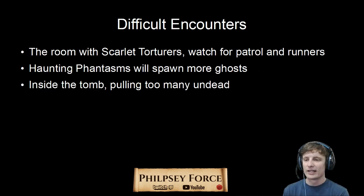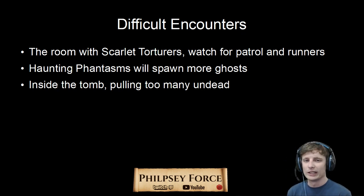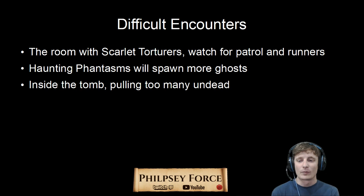Alright, the difficult encounters — my warning signs. Right when you enter the room with the Scarlet Torturers, there is one patrol going around all the rooms. Watch out for the patrol, and watch out for the runners. In one of the rooms there are already four Torturers, so if the patrol walks through at the same time, that's five elite mobs — that could cause some problems. If you're Alliance, the guy getting tortured could aggro you, but he'll die in like one hit. Once you get outside, the Haunting Phantasms — the big black ghosts — will spawn more ghosts, so if you're not prepared, he will keep summoning friends. And once you get inside the tomb, be careful, because if you're particularly low level, you might body pull too many undead and get swarmed.